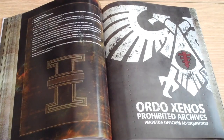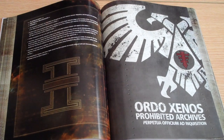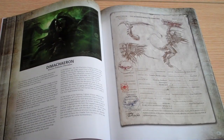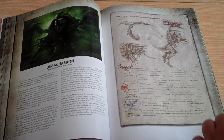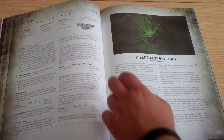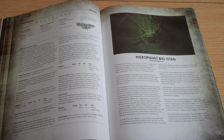Moving on to the Prohibited Archives section. First off we look at the Ordozenos Prohibited Archives — these are the Tyranids. The first Tyranid we've got is the Dimachearon. This is the new creature for the book; we've not seen this before. It's sort of a giant Lictor, designed to take out the enemy commanders. The stat line: it's 200 points, Weapon Skill 8, Strength 6, Toughness 6, 6 wounds. So it's a big old beast.